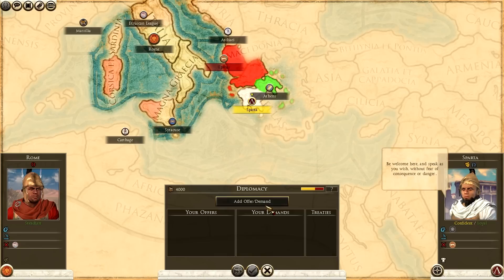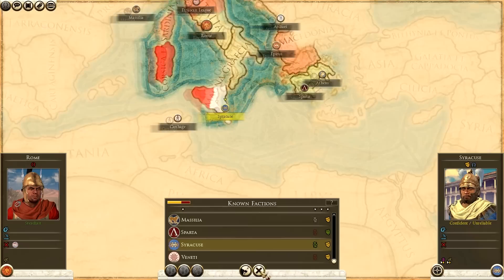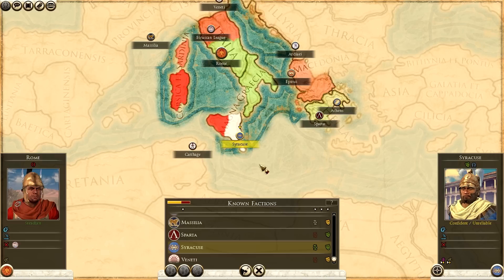We'll try a non-aggression pact with the RDI - moderate chance - rejected as well. Massilia is low so not even worth trying. Sparta - moderate - it worked with Sparta, which means they can't attack me now. The only thing to note about Sparta is they don't have a port, which means they can't trade - you need to have a trading port or be landlocked. We'll try Syracuse - it worked. So two non-aggression pacts straight away, meaning my south should be relatively safe and I can concentrate on the war against the Etruscan League.